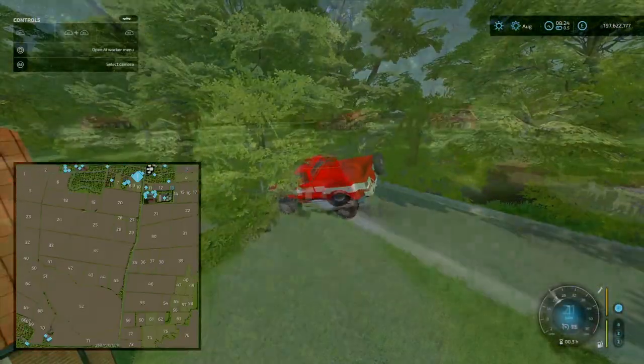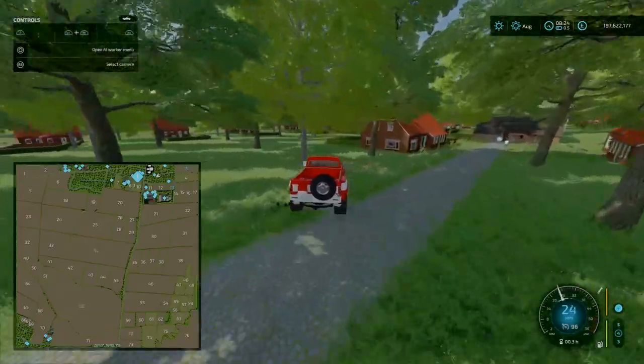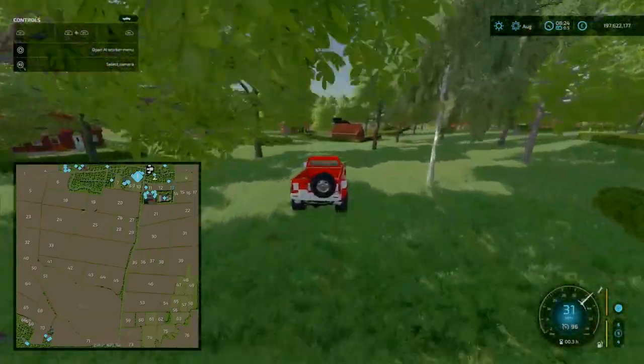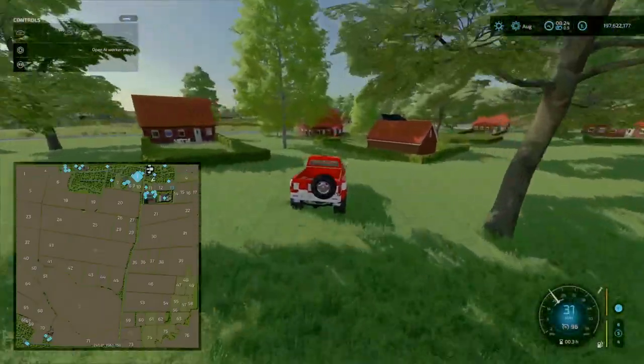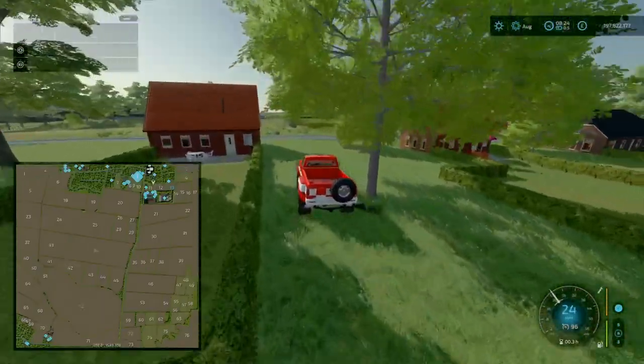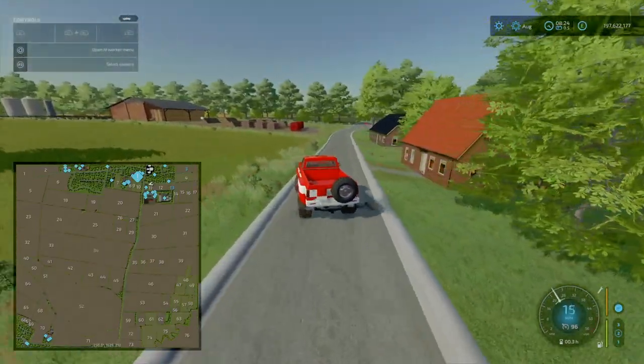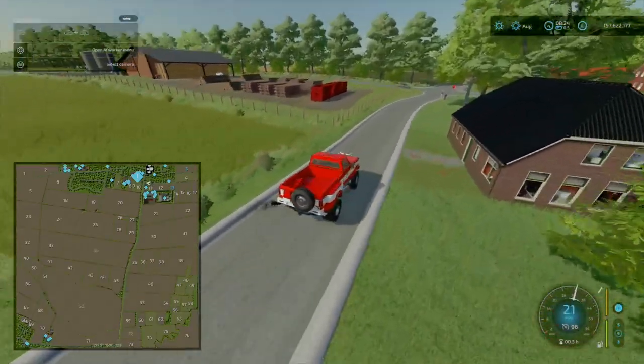If I had to rate it — rating wise, 2.5 out of 5 is basic average. But this is above that; it's beautiful, simplistic. Again, I do have issues with the kerbs. You do have your sawmill up here — or rather, your timber sell point at least. There's no production sawmill, but you can place one down as you wish.